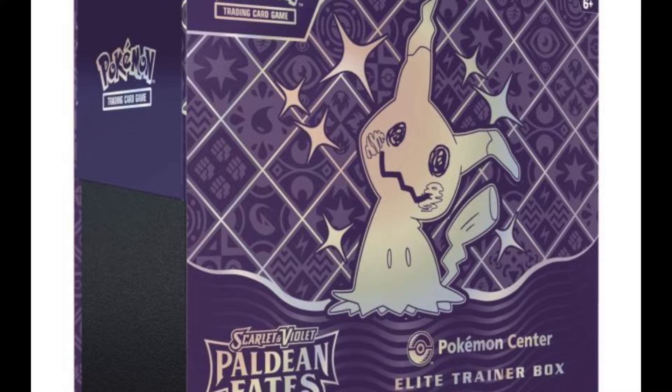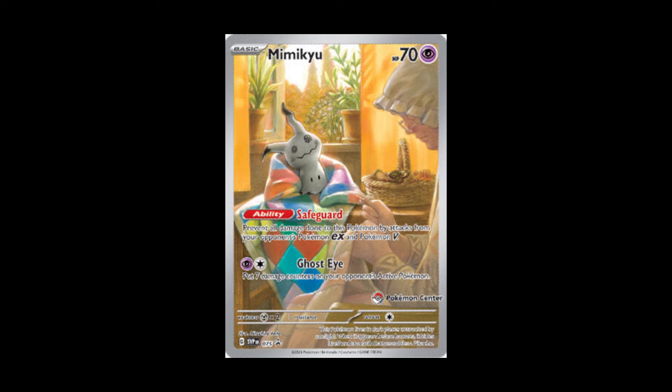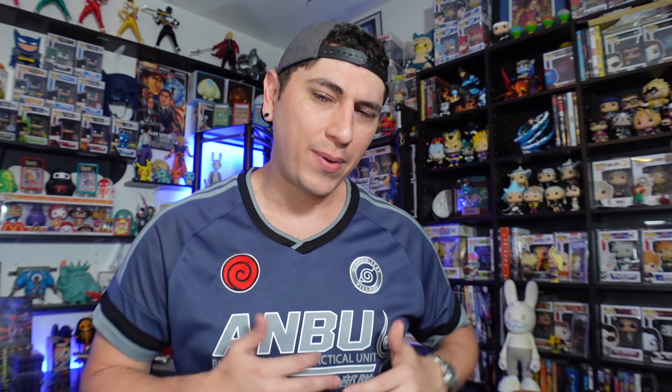We also saw the reveal and the pre-orders went up for the Pokemon Center exclusive Elite Trainer Box, which is nice because we're getting this new Mimikyu that is a full art shiny. The Pokemon is shiny, and I believe this is the first time we've seen a full art illustration rare shiny Pokemon card. It's the Safeguard Mimikyu. A lot of people love this card — for me it's okay, I'm not crazy about it, but I can look at it objectively and understand why people like it so much.